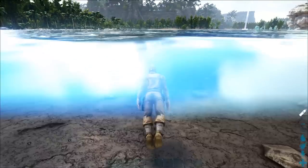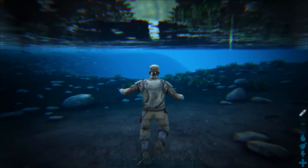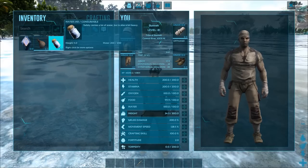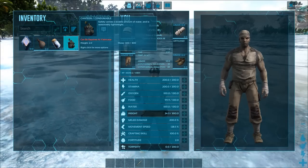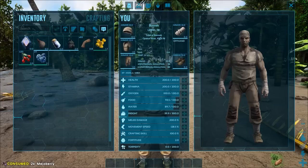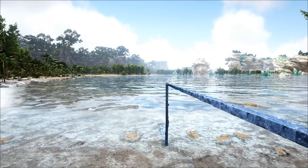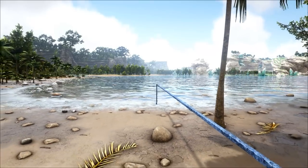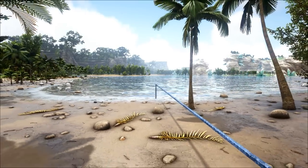Water can be acquired by swimming in pools deep enough to fully submerge in, or by standing in water and pressing E. You can also craft water skins, water jars, or canteens to store water for later use. You can gain some water by eating berries as well, however the amount is very minimal. Once you've set up a base later on, running a pipe from a water source may be a good idea, but just know that this is a beacon for other players to find your base.